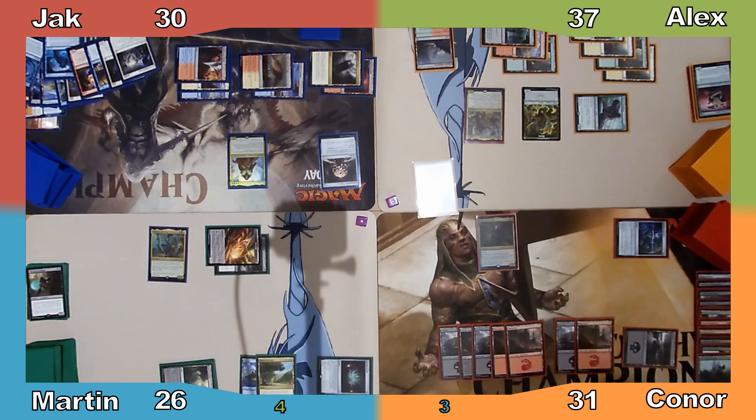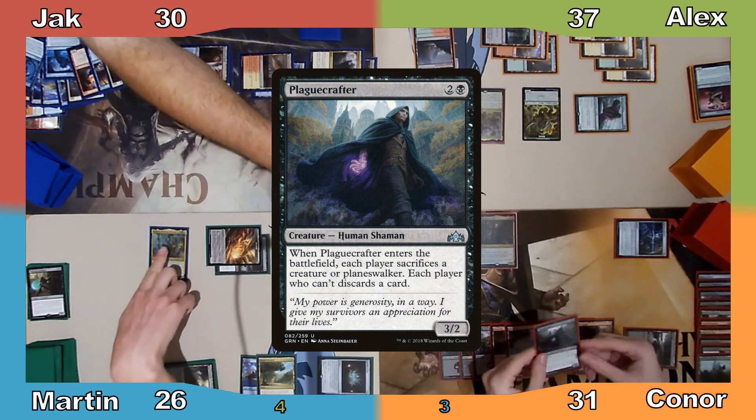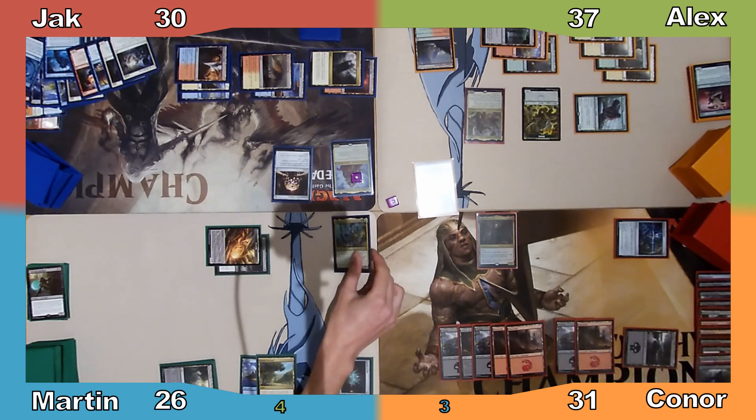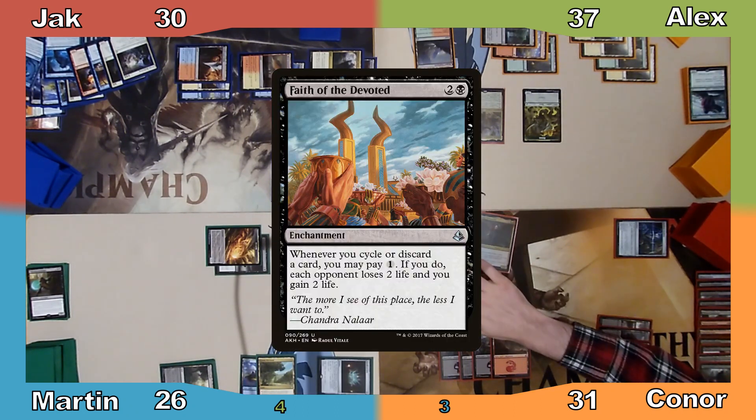Connor moves to his turn, plays a Swamp, and casts Plague Crafter. Jack and Martin sacrifice their commanders, I sacrifice my snake, and Connor sacrifices the Plague Crafter himself. Next Connor casts Faith of the Devoted and passes to Martin.